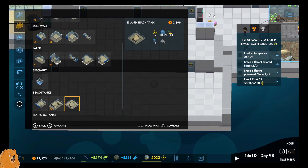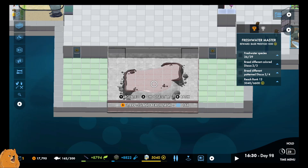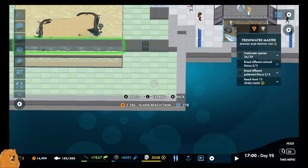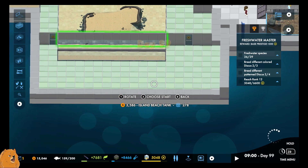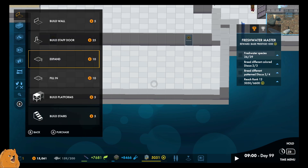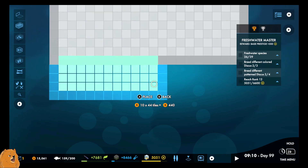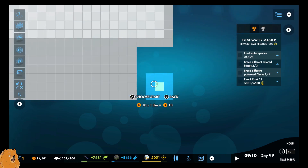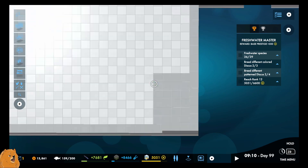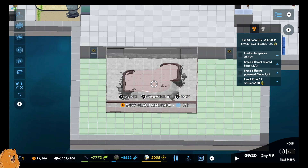Island beach tank - that's probably the snake. Holy moly, that's huge. How big does that actually go? Quite big. That's probably what we'll put the snake in then. So we're going to have to expand quite a bit - quite a bit more than I thought. Am I happy with that? Not really. I mean, expansion's good, don't get me wrong, but it's a big old tank.